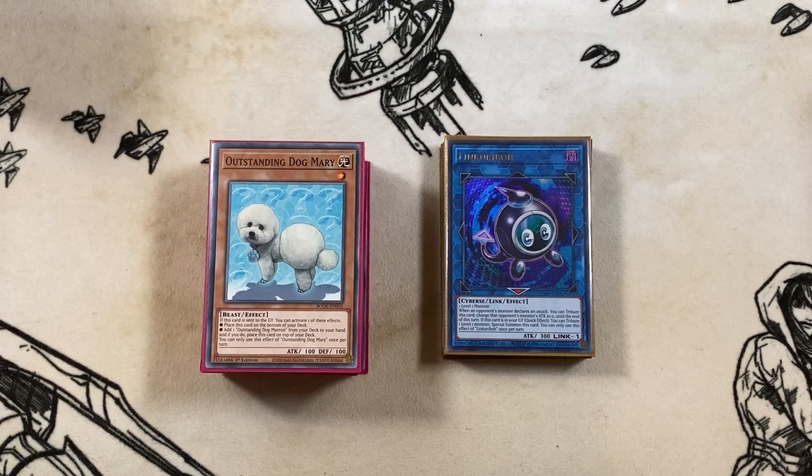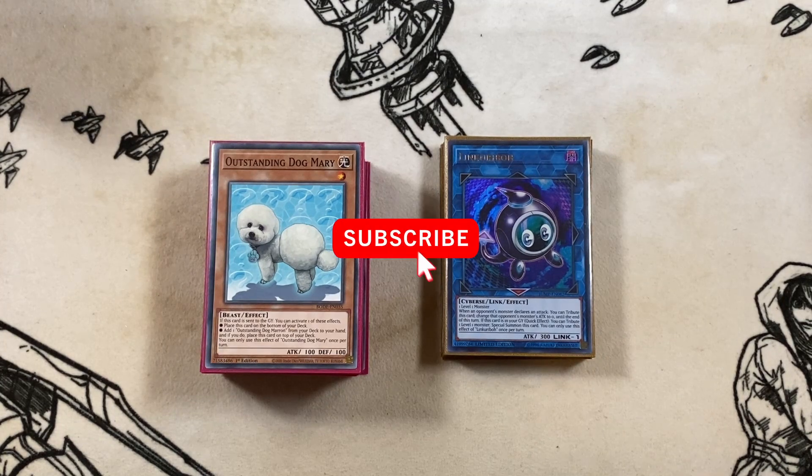I like to call this one the Outstanding Dog Mary FTK. This is the reason why I was collecting all of the Outstanding Dog Maries during all the box openings. If you want to send in your Outstanding Dog Maries, send them to Good Games Wollongong in Australia — Google will help you find the address. Inspiration for this came from a TCG Player article where a guy topped playing this list.